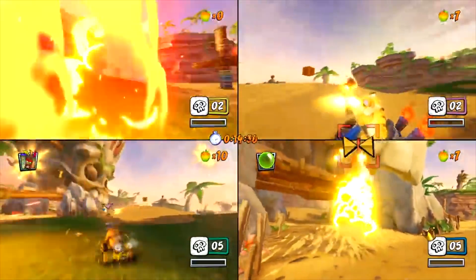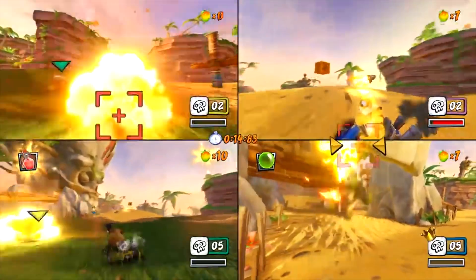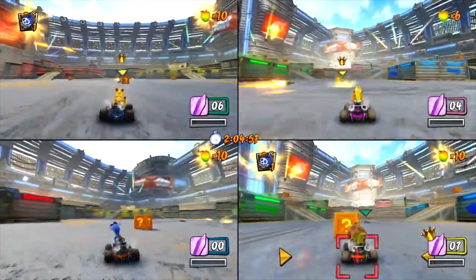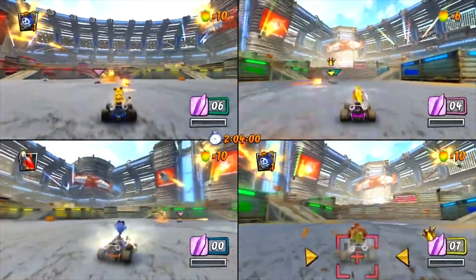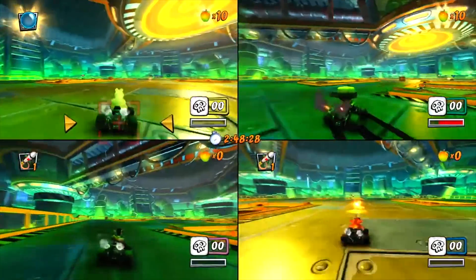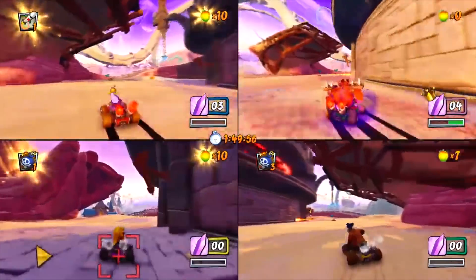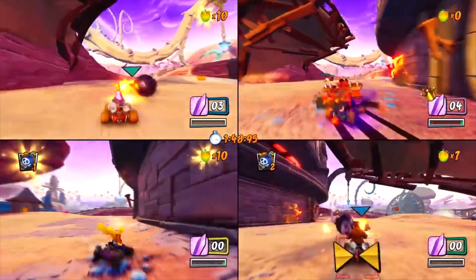Next up is battle mode — we get to see this in action for the first time ever, and it looks really, really cool. First up we get to see Skull Rock, with all four characters participating in a free-for-all battle, pretty standard to Crash Team Racing. The immediate next shot shows us in a completely different arena with a stadium setup, and this time they're playing Crystal Grab, which is straight from Crash Nitro Kart. One shot looks like Magnetic Mayhem — the colors and overall setting give off that vibe. Another could be either Desert Storm from Nitro Kart or Rocky Road from Crash Team Racing. The warm tones look like Rocky Road, but that purple sky is very Desert Storm-esque.